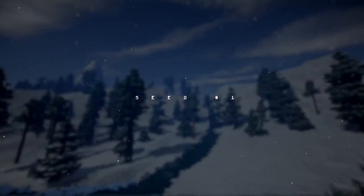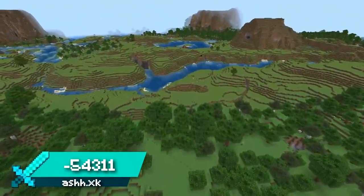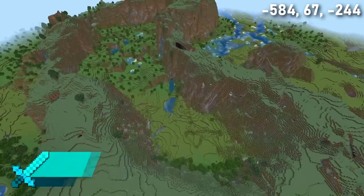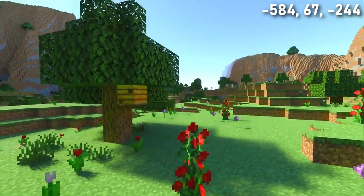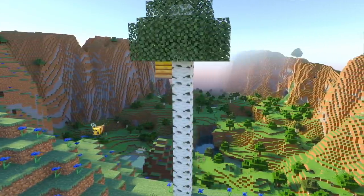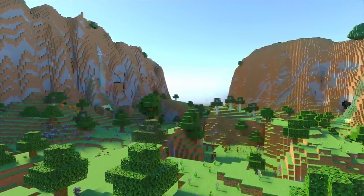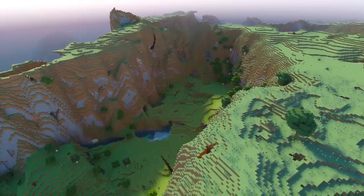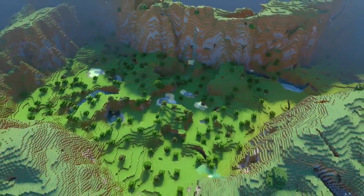Seed 1 spawns you in a small dripstone cave, providing you with some early shelter. Above you'll find plenty of flat plains perfect for building. Head towards a vast mountain and you'll be amazed by the size and length of this flower valley — full of flowers and bees, completely surrounded by meadow flowers too, making this one of the most beautiful valleys in Minecraft. The valley is so long; I think it would be perfect for a peaceful town building project. What would you build here? Let me know if you decide to play on any of the seeds in this video — I hope some of them have sparked your imagination.